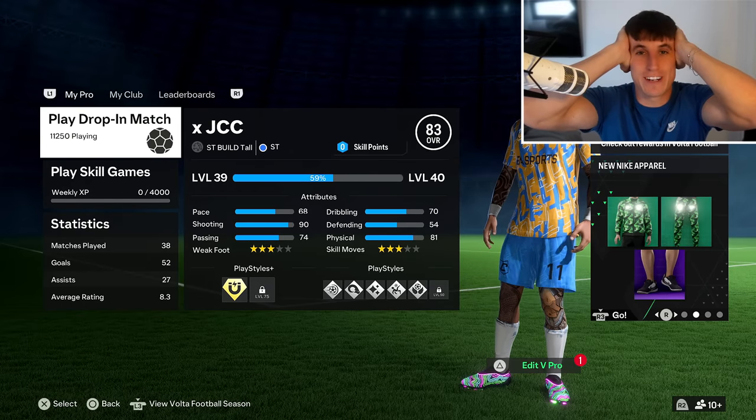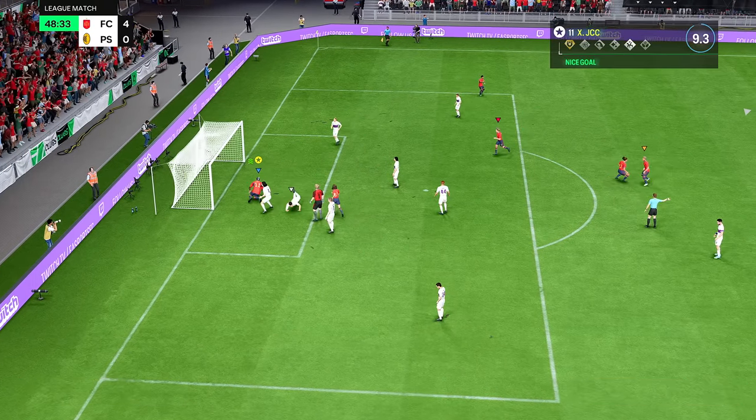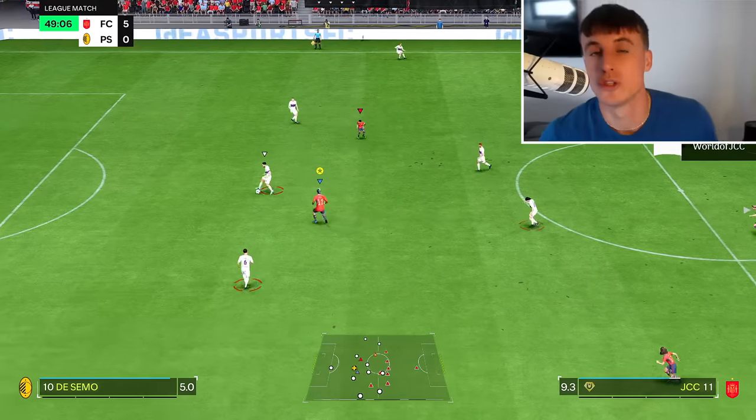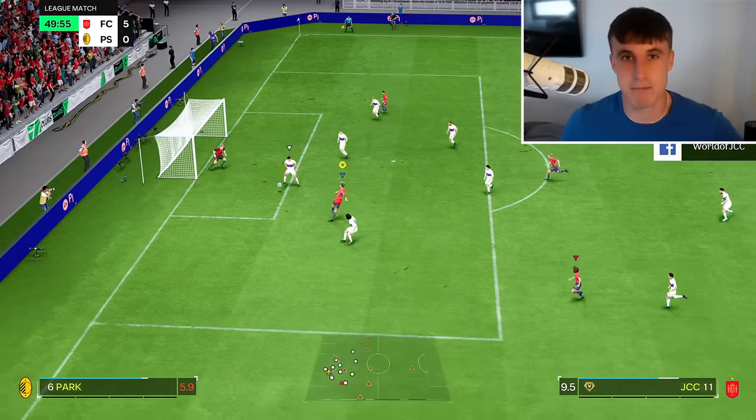We have found a build that breaks EAFC Pro Clubs and levels you so quickly. This build is going to help you reach max level in like 70-80 games. You are watching a 3 minutes and 6 second in-game hat trick.